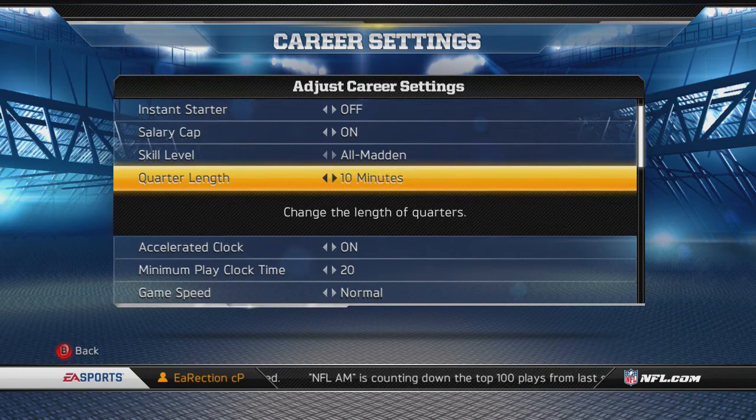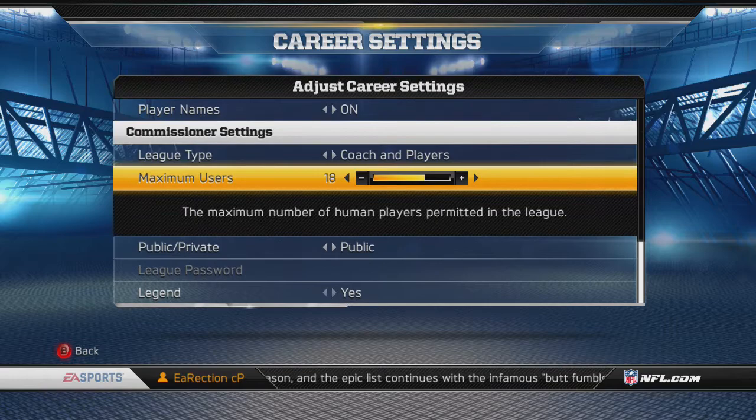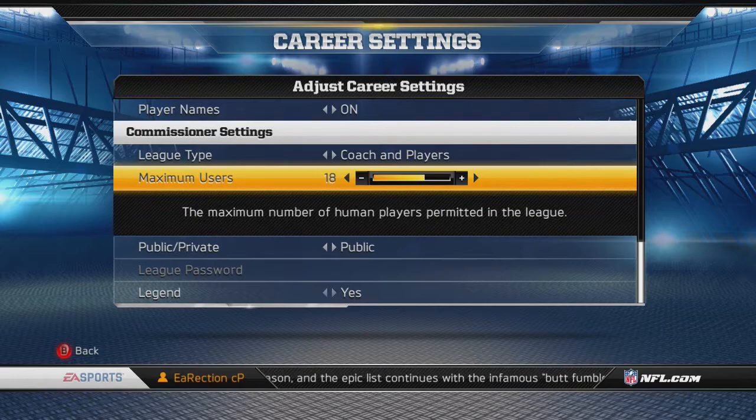I'm playing on All Madden as you can see — 10 minute quarters, game speed normal, every four weeks for player progression, pre-existing off. I'm going to be putting sliders on this; if you guys are interested in what sliders I'm using, you can check the description.